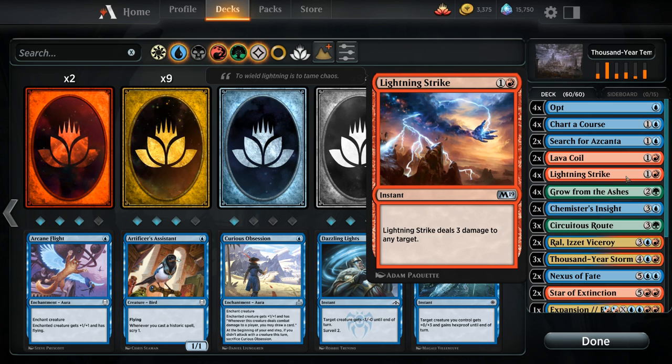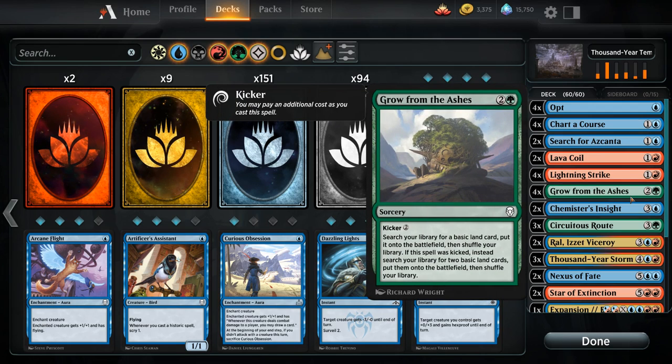Then we get to one of our ramp spells: four copies of Grow from the Ashes, three mana for a sorcery that lets us search our library for a basic land card to put on the battlefield untapped, then we shuffle our library. If we paid the two additional generic mana for the kicker ability, we get to search for two basic lands instead and put those on the battlefield untapped — very useful because we can still use those lands to potentially cast another spell in the same turn, which is also great once we're going off with Thousand Year Storm.